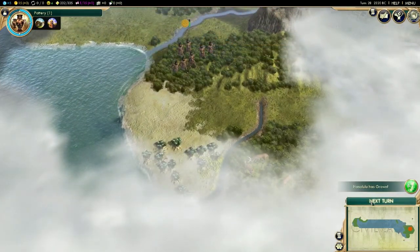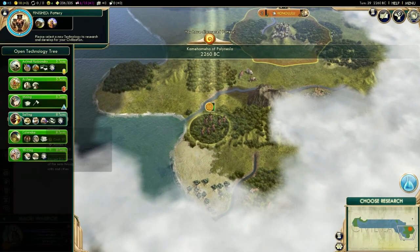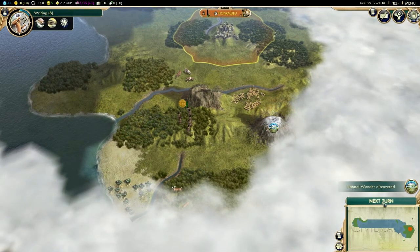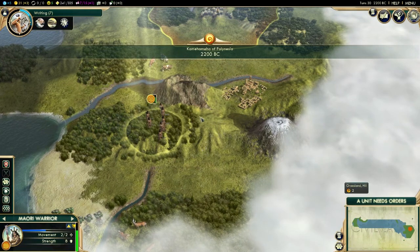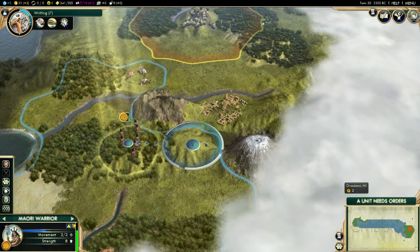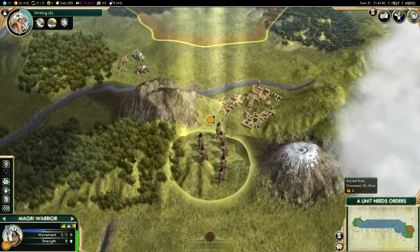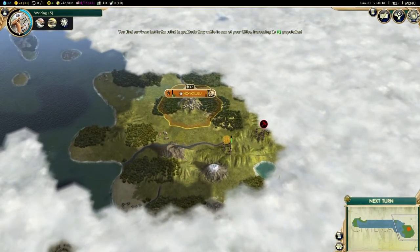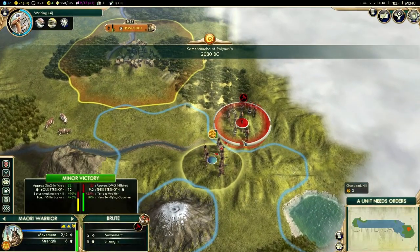There's some cotton down here — I might put another city there at some point. We got pottery, let's get writing. I'm thinking if I found a city right here I would have access to the cotton, this mountain, and Mount Kilimanjaro. And the river, actually. I just kind of want to scout around. They gave me some barbarian camp locations, but that's not the most useful thing in the world.